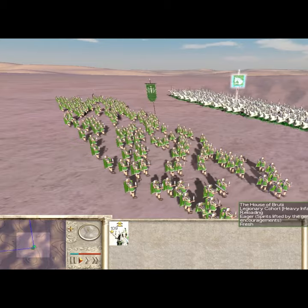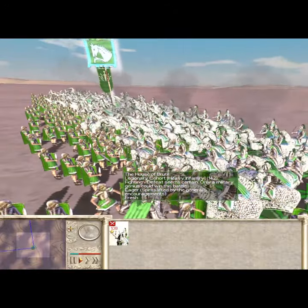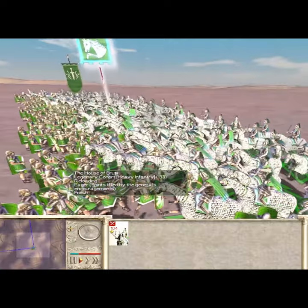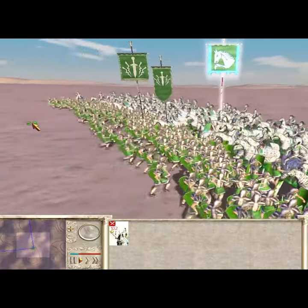Cataphracts are known for their brutal charge bonus and primarily use spears, but after the charge these weapons do not deal much damage. Use their alternative weapon by holding alt and they'll get out their armour-piercing maces. Suddenly their attack goes through the roof and the number of Roman Legionnaires falls very quickly.